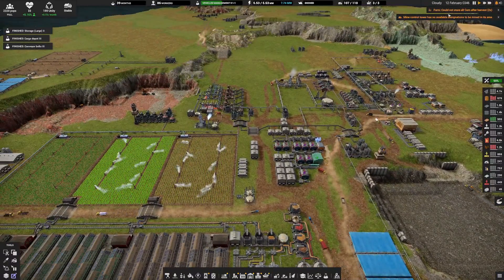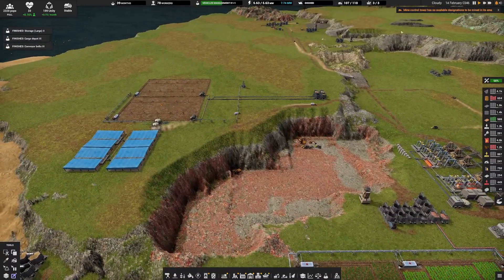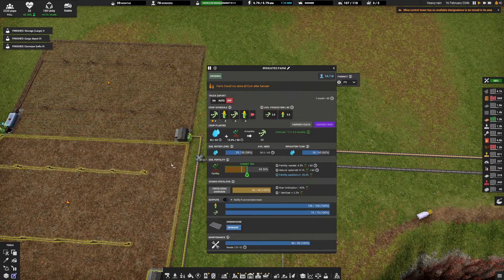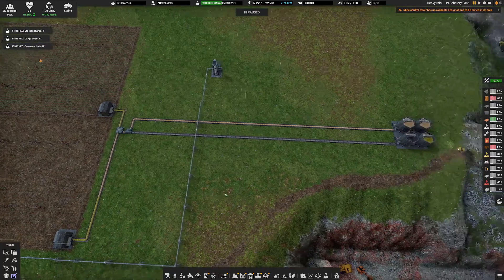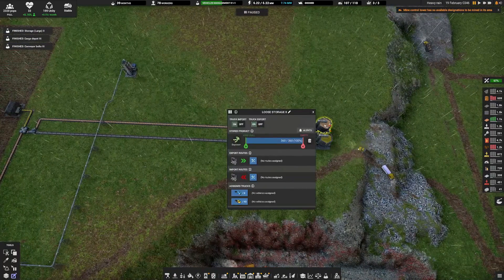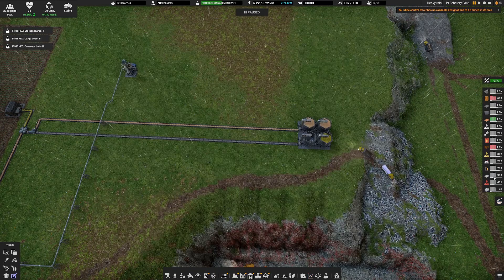We do have a bit of an issue — our farms are greatly overdone here. Mainly what I want to tackle today is a soybean overflow up here. So we're going to try and figure out how best to get rid of our soybean surplus, and I think what we can do...